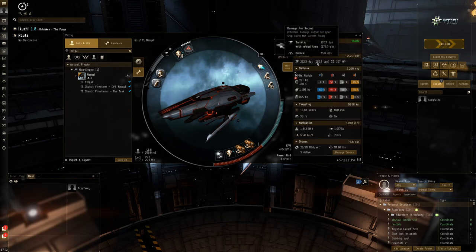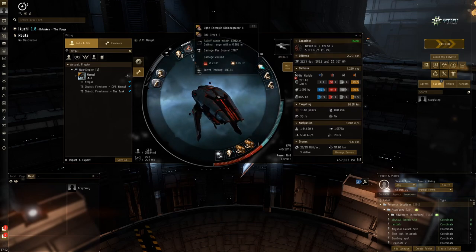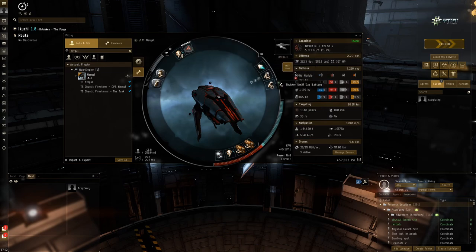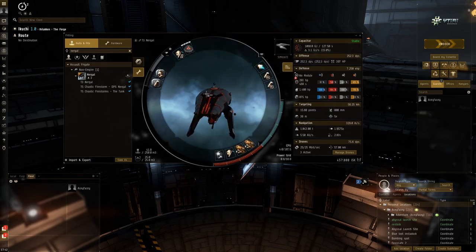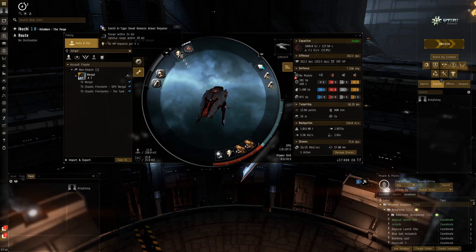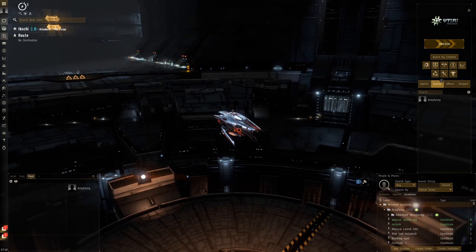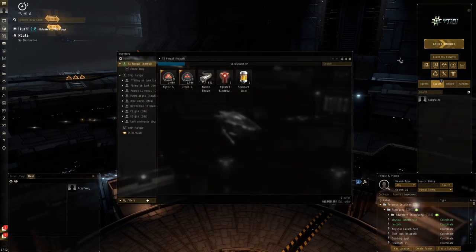It can spool up to crazy amounts of damage — I think over 400 DPS — so it becomes really high against single targets and battleship waves. It also has really good tracking, so I don't need any tracking modules. This fit is actually a modified fit I initially made for duos or trials, which is why it's got a small remote armor repair on it. I couldn't really fit anything else at the moment.